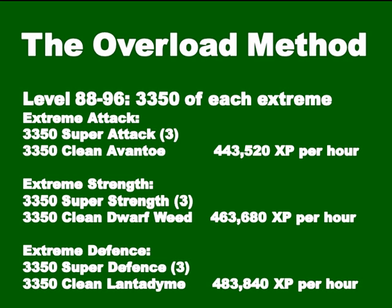There are two ways to get from 88 to 99. The overload method is more efficient but costs a lot more money. For the overload method, you want to make 3,350 of each extreme potion to get from 88 to 96, then at 96 you make overloads using all those extreme potions, which will get you to 99. This is efficient because you end up with a large supply of overloads. You'll need 3,350 extreme attack, 3,350 extreme strength, and 3,350 extreme defense — the XP rates and materials are shown on screen.